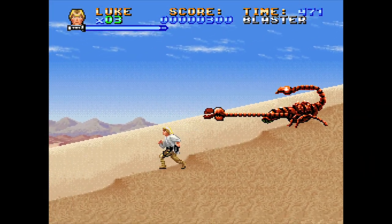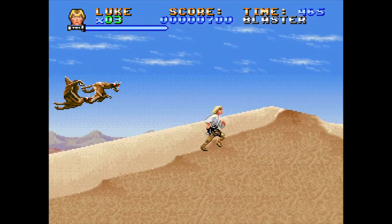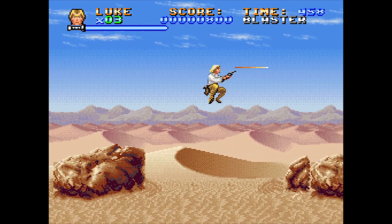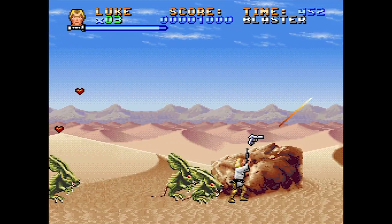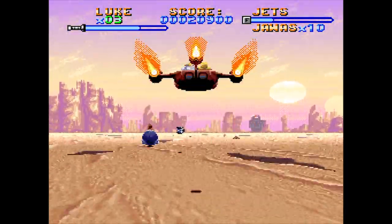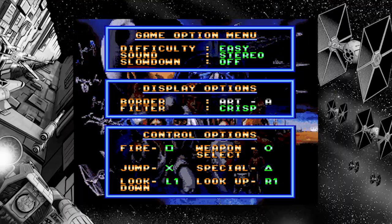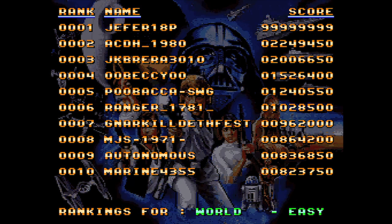Super Star Wars was originally released in 1992 for the Super Nintendo and was based on the 1977 movie A New Hope. It features super vehicle-based sections with land speeders and X-wings. The game gives you visual options for the bordering images — 4x3 or full screen with Star Wars paraphernalia as the border. There are also trophies included and a global leaderboard to see how your score fares against the rest of the world.